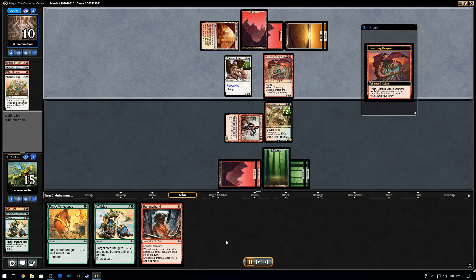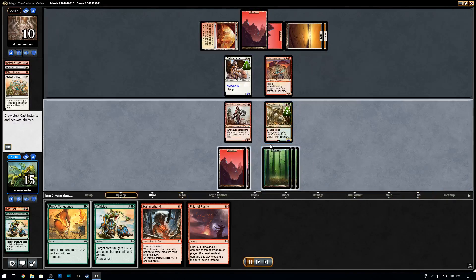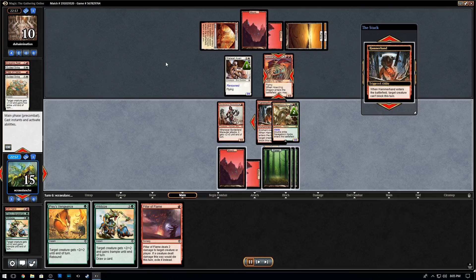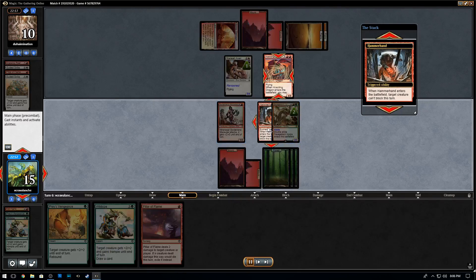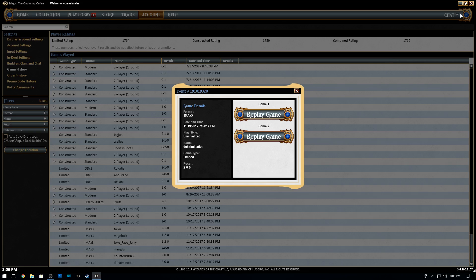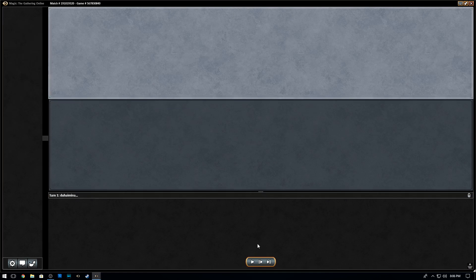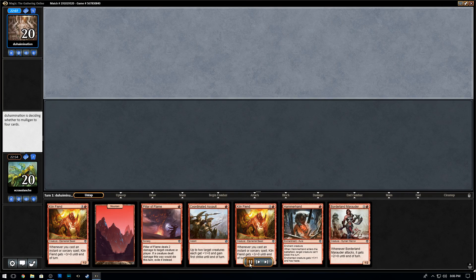My opponent goes for a Hoarding Dragon, and this is just over at this point. We Hammerhand on the Savage Born Hydra and my opponent scoops even though he has a blocker with the Stour Avon — but we have a Wild Size to give Trample. We have a 3/3, attack in, get +2/+2 and Trample. That's very much lethal. Game two though is where I think the biggest mistake my opponent made — which is why you never try to race a Kiln Fiend.